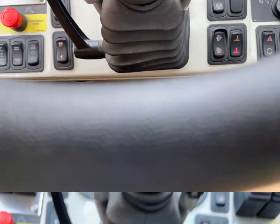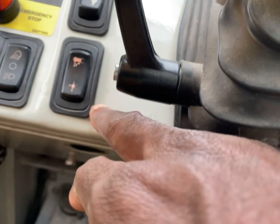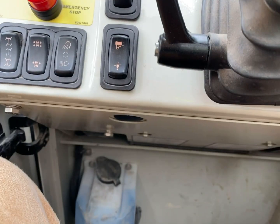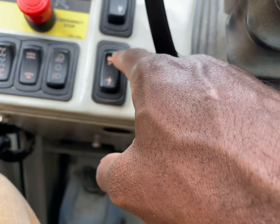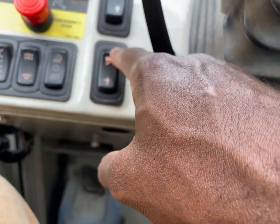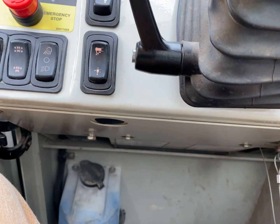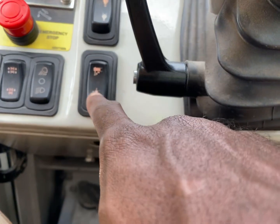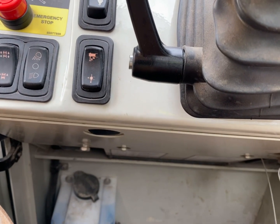Now we're going to talk about setting up the crane. On Groves, if you're familiar with a Grove, you always have the function with these buttons here. This button on top is to scope out your outriggers and scope out your outrigger beams. This button down here is to scope in your outriggers and to bring in your beams.